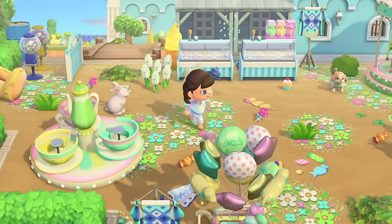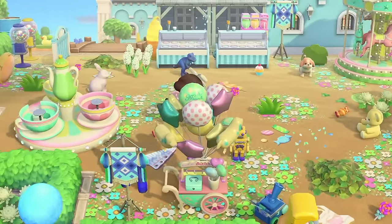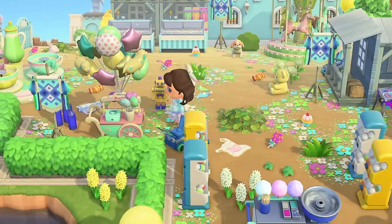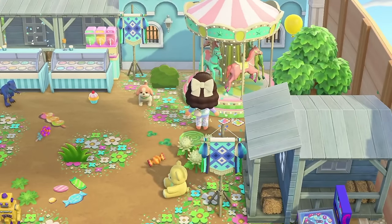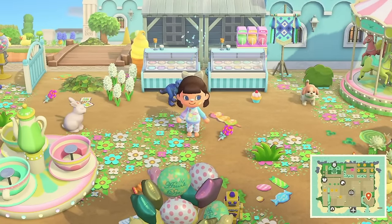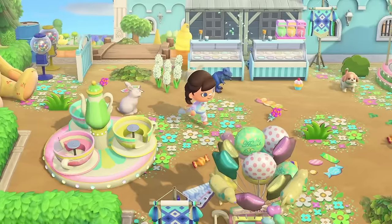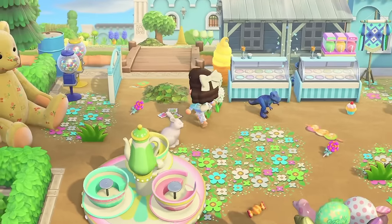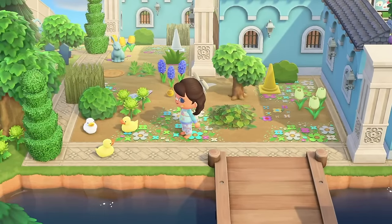Across the bridge we go. Is this the funfair area? This is a carnival funfair area! So cute — I love all the codes, all the colors, all the fun. It does make you feel like you just want to run around everywhere. The carousel! I always either call it a carousel or a ferris wheel but I know it's a carousel. This is so cute. What an adorable island. I think that was the last place we had to see. Look at these ducks — I love them.